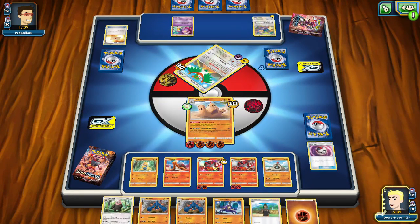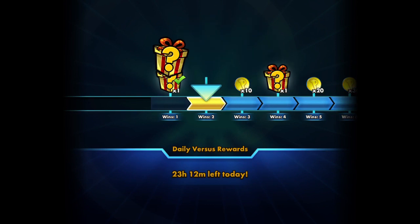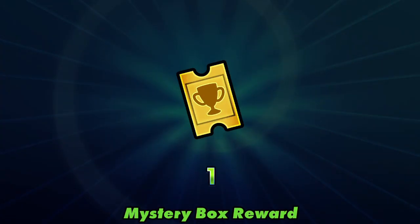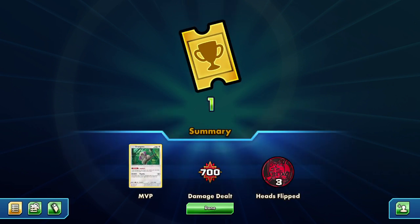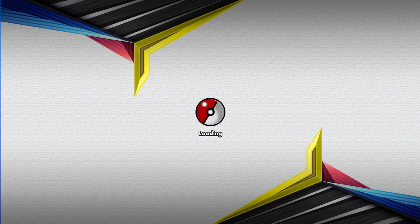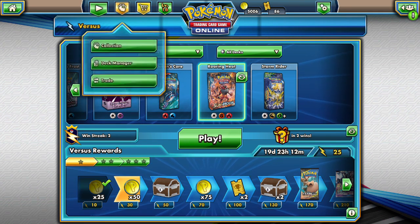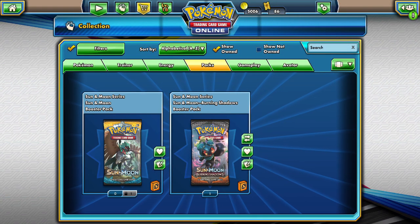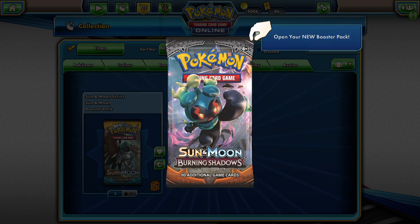Alright, there we go, that's the match — that was a good one. Let's see what we get. We did not do it, but that's alright. We'll probably be taking a break from that and have some fun with Grass-type Pokemon on the next video. But before we get to that, let's go to our collection and open the pack. Packs, packs, packs, packs — I'll do this one. The other one will be more appropriate in the next video: the Sun and Moon Burning Shadows. What we got — some new stuff.